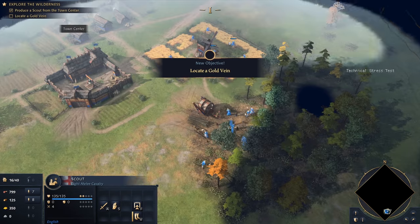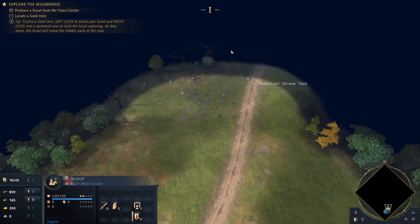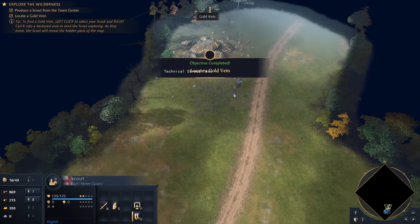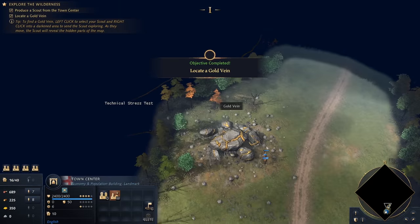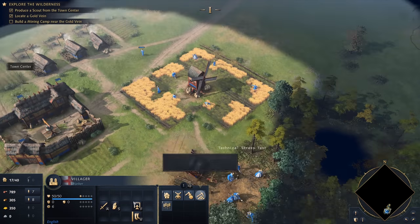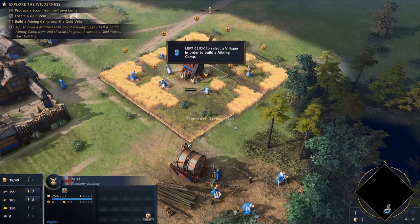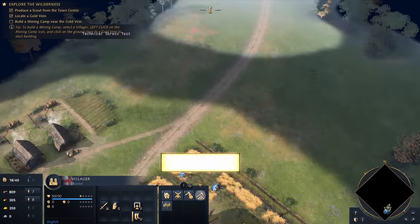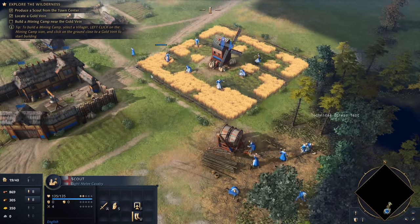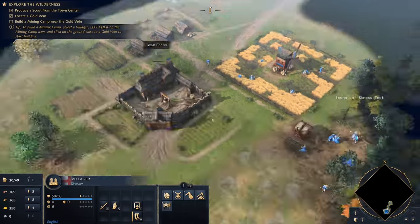Let's go find some gold, my friend. Locate a gold vein. We're going to head up this way — this seems like the sensible way to go. Is this gold? Yes, it is. These gold veins are chunky as hell. Let's get some villagers, pop them up here, and get them ready to go. Can we build replenishing things for the farm or will they do it automatically? That's going to be something interesting to see. Let's put a mining camp up here. All seems to be running pretty well, pretty smoothly. We've still got plenty of population space, and you start working on that gold.